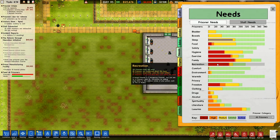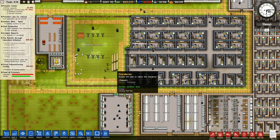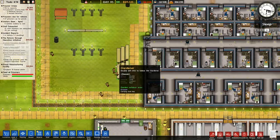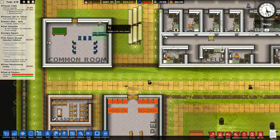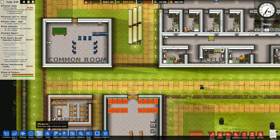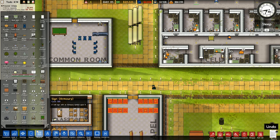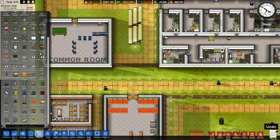Let's go back to reports. Family recreation — I don't really know what to do with recreation. TVs and radios — that's the thing, isn't it? I don't have any TVs and radios. I've got a serious lack of TVs and radios everywhere in the whole prison. There's a little TV over there. Let's put some more televisions in — more TVs, more radios.